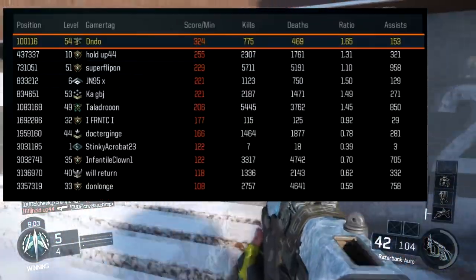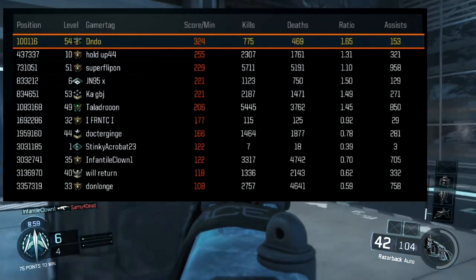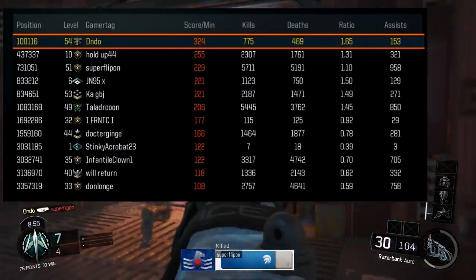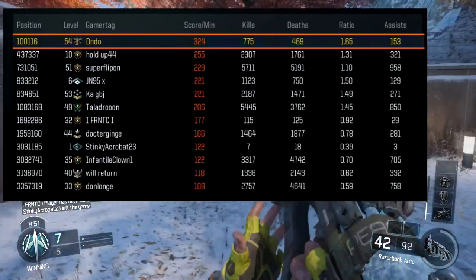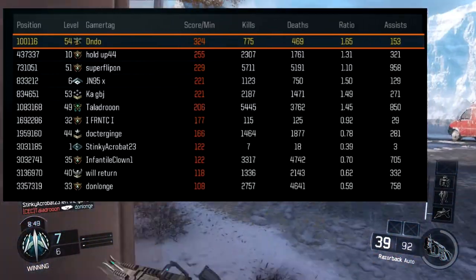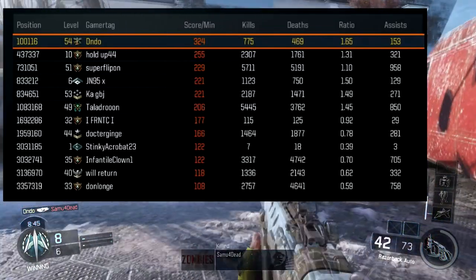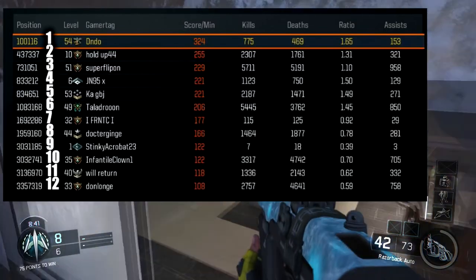So on screen as you can see, you have the lobby leaderboard on the left. That is the one where we're all sat in the lobby — there are 12 of us. You go on the lobby leaderboard and it shows your score per minute. I'm there at the top with 324, and at the bottom we have someone called Don Longe with 108. I was playing solo at the time. So if these numbers go 1 through 12, I'm 1 and Don Longe is 12.